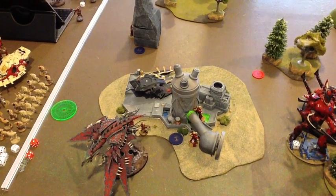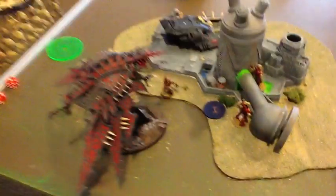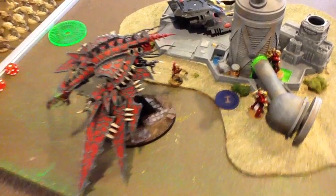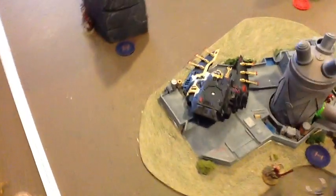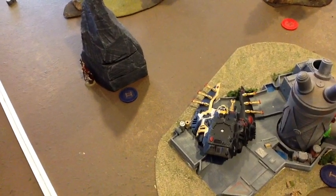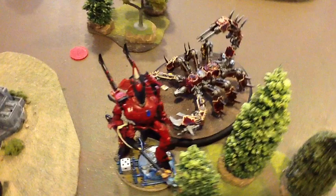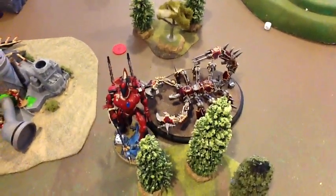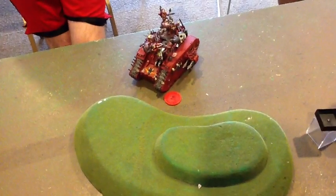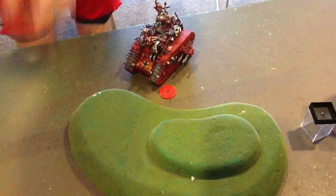At the end of game turn seven and the end of the game, the Helldrake came off the objective. I separated the Autarch from the Wraith Guard so they are two separate units still holding that same objective. The Helldrake had jinked turn four due to Wraith Guard fire, so it couldn't use its template — only a vector strike. The Autarch survived the vector strike — he failed the wound, I didn't even have to make a save. That made the game end in a straight draw. Because he left that objective, I won the primary. I lost the secondary. He had First Blood and Line Breaker; I had Slay the Warlord. Five to five — an absolute straight-up tie.